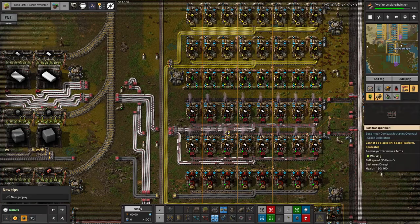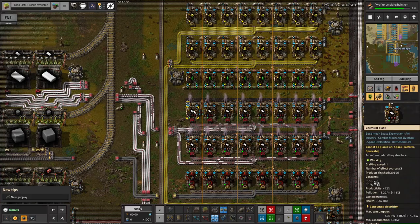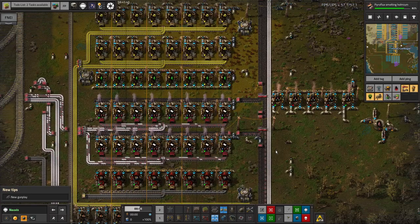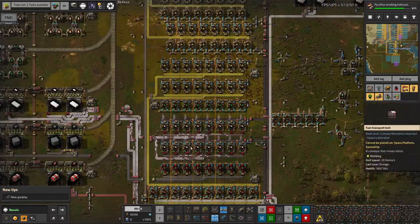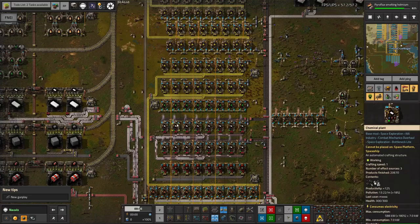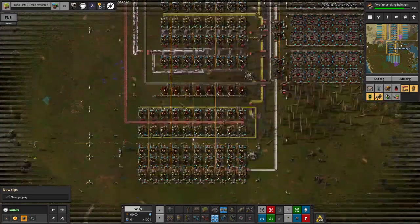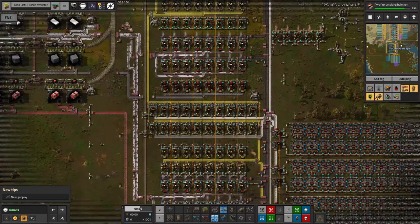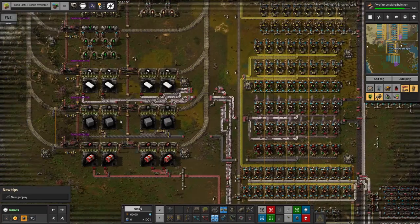We do seem to be maintaining nearly full red belts coming out here - that's definitely more than a yellow belt, so having these reds in here is definitely worthwhile. It might be worth squeezing in a couple of extra machines, though I don't know where. This area has built itself into a bit of a corner so there isn't really room for more here. The alternative is to put in another bank of plastic production down here with more belts feeding up this way.